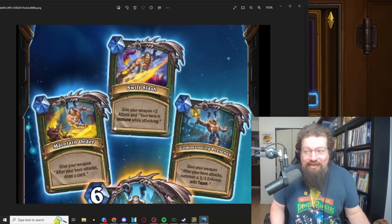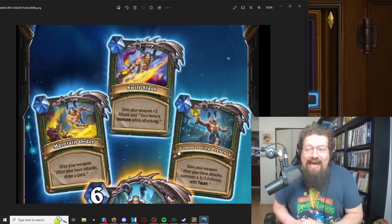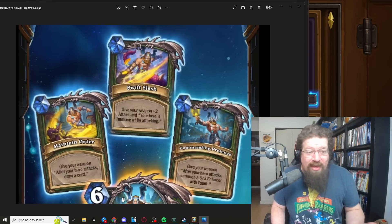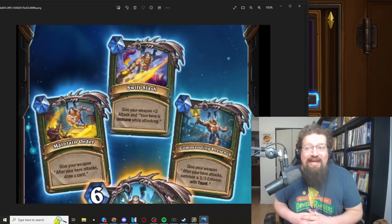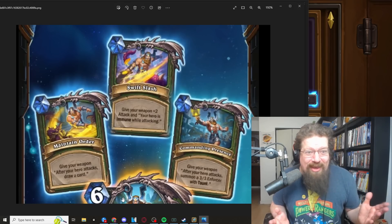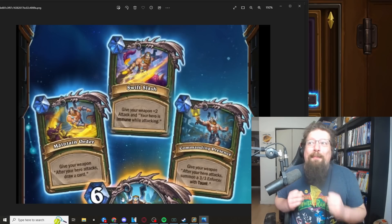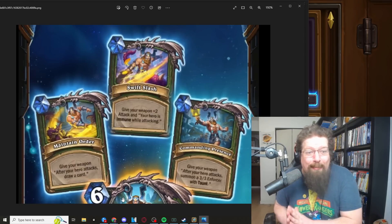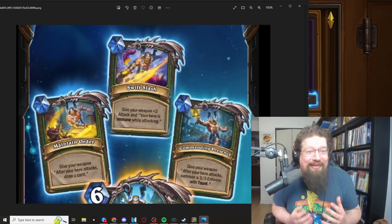We also have Commanding Presence: give your weapon 'after your hero attacks, summon a 3/3 Enforcer with Taunt.' So you can summon 3/3 taunts each attack, and those taunts give a pretty good shot that the titan might stick around. In a class like hunter that is much more aggressive and board-based, they have a lot of other threats going on — Barrel of Monkeys with taunts and all sorts of shenanigans. This titan is very likely to stick around, and your opponent is going to be in a tough spot: do I remove the titan that can't even attack but will upgrade their weapon, or do I kill all the other stuff that's actually hurting me?